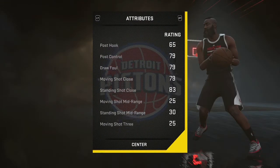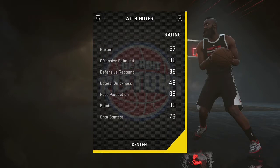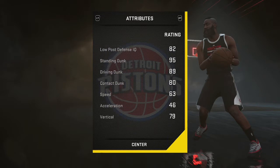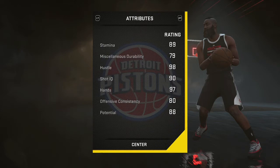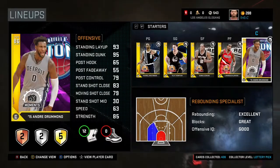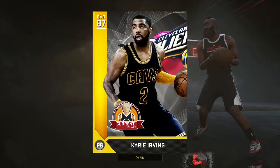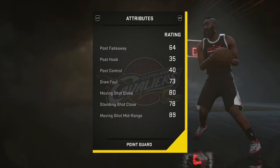Next up I have Andre Drummond. You guys already know how he does — he's a double-double machine on rebounds, he can get hella blocks, and he can dunk it down. He's kind of like a DeAndre Jordan replica, and his vertical is insane.